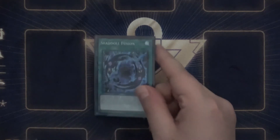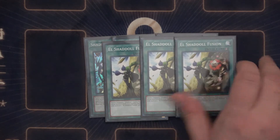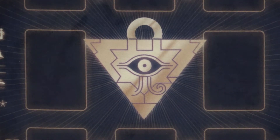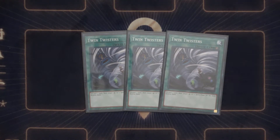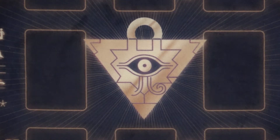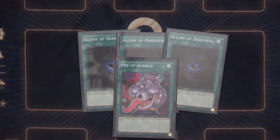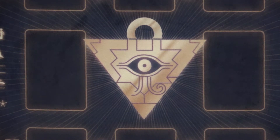Moving on to our spells: we've got three Shadal Fusion, three El Shadal Fusion, and three Super Polymerization — those are all of our Fusion cards. We do have some destruction for the back row; he usually has a lot of back row if he opens it up, so we'll have Twin Twisters there to help get rid of that. And then finally for our draw power, we've got three Allure of Darkness and one Pot of Avarice. The Pot of Avarice is a card I kind of want to boost up in case we get a little grindy, but that will probably not happen until next week. And then the last spell in our deck is Foolish Burial.